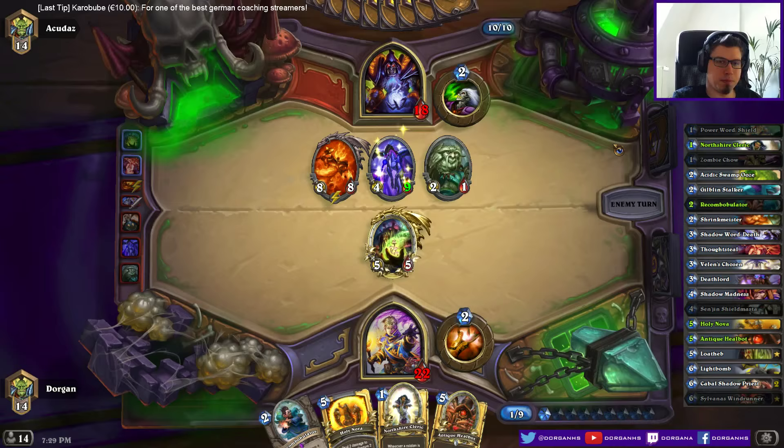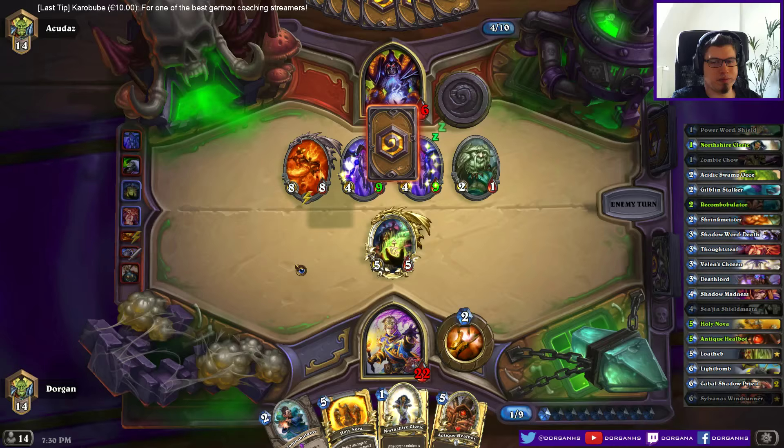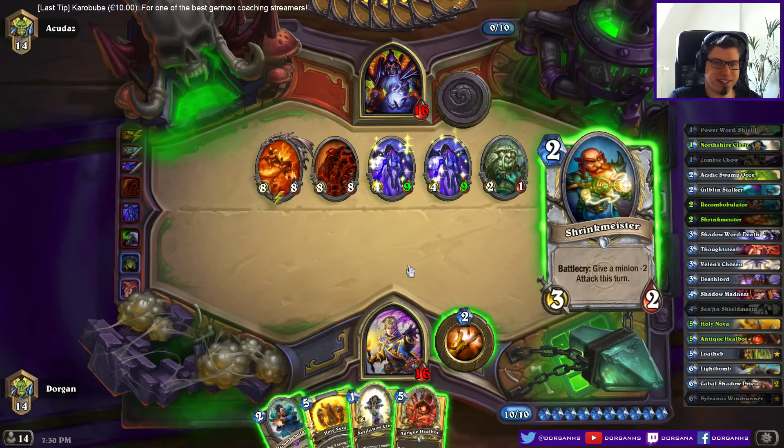To its defense, if it was Shrinkmeister it wouldn't have helped anyways. Could get the Twilight Drake if I get a Cabal. Just play your cards, man — it's not like it would be hard by now. Of course Kel'Thuzad again. 16.